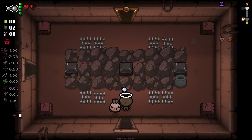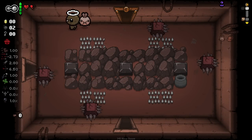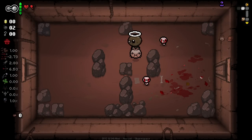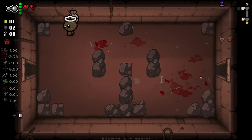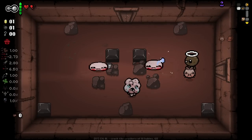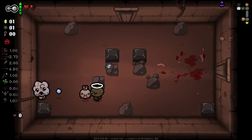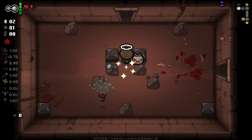I don't know if this character has something similar to what Dirty Mind has. Dirty Mind actually gives a small chance that each rock can be replaced by a poop. I don't know if this character gets that same incentive. I don't know if we need to be getting hit on purpose to try and spawn poops to get these additional hearts.